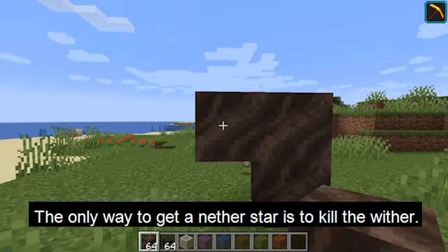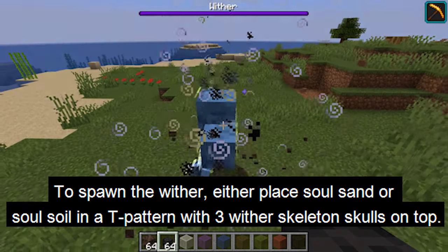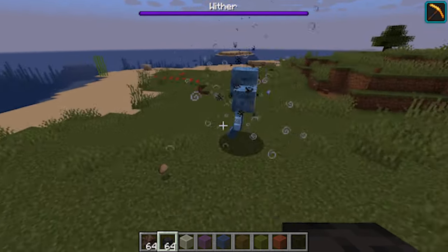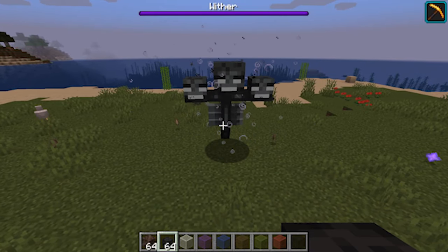The only way to get a nether star is by killing the wither. To spawn the wither, put 4 soul sand or soul soil in a T pattern with 3 wither skeleton skulls on top. The best way to kill the wither is either to trap them so they are unable to attack you, or make it very difficult for them to get to you.